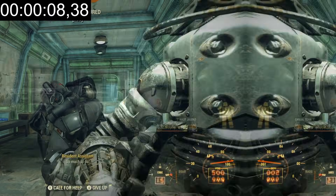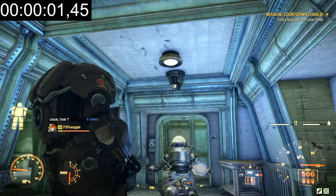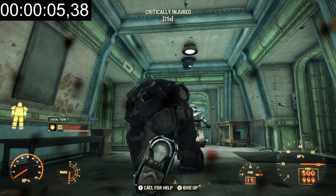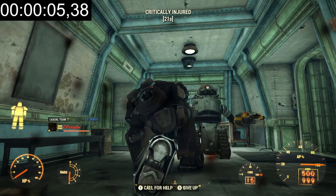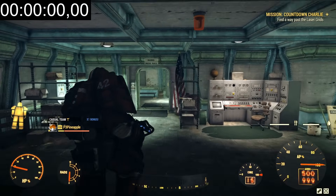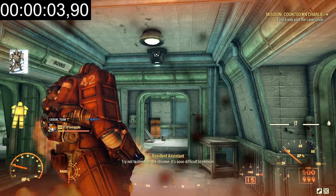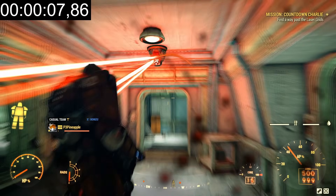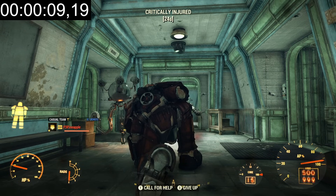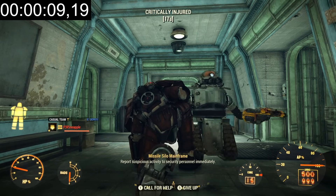Moving on to the Hellcat — resetting the timer and going now. That was actually a lot quicker. The Hellcat went down in roughly 5 seconds. So far, the T-65 is a little bit better when it comes to energy resistance. Now moving on to the Union Power Armor — starting the clock. Health is going back up, and that took roughly about 9.5 seconds — a little bit better than the T-65. Union Power Armor is currently looking like the frontrunner for best power armor.